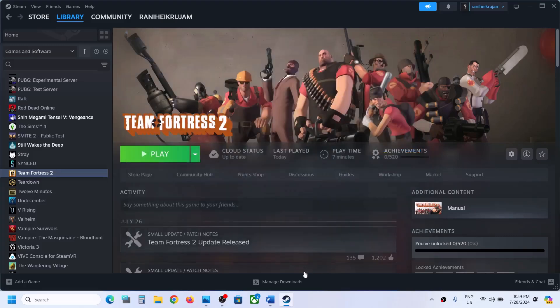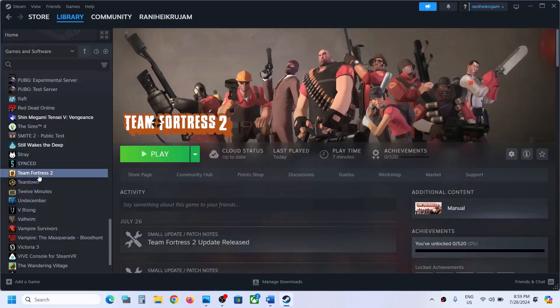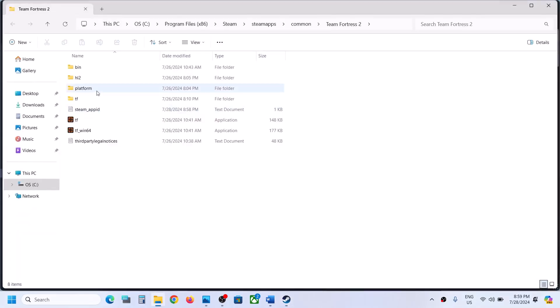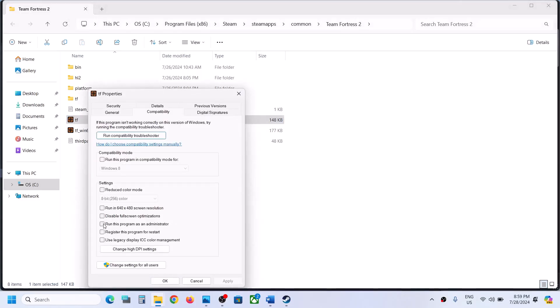Follow the next step. Now the next step is to run the game as an administrator from the game installation folder. For this, make a right click on the game, select manage, then click on browse local files. It will take you to the game installation folder. Here you can see the game.exe file, make a right click on the game.exe file, select properties, go to this tab and then check the box which says run this program as an administrator.